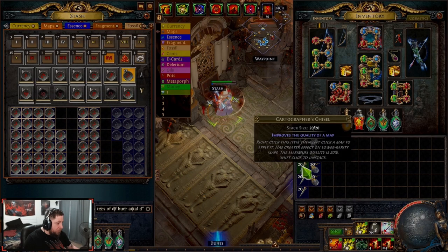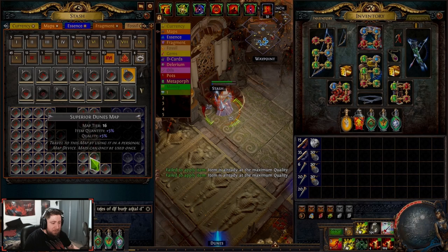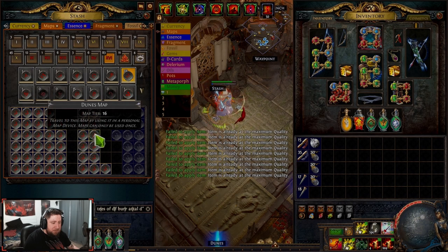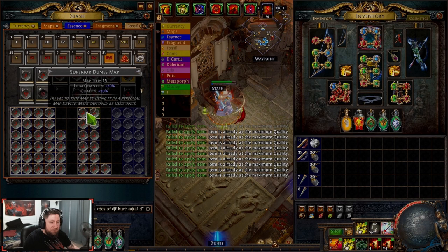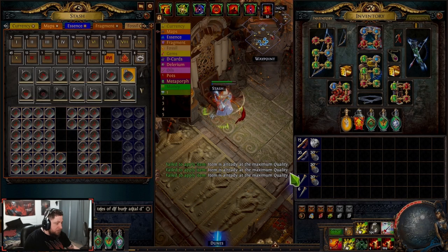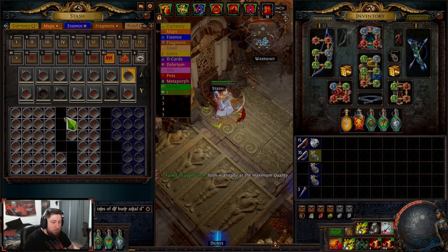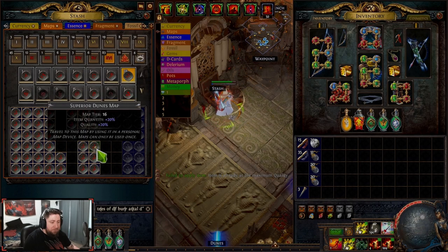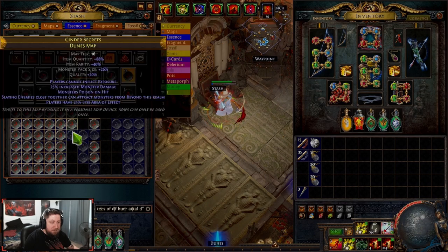You want all your maps to be gray, then go ahead and throw your chisels on them — this is very important. We want max quality on all of these; it makes your farming session really easy. You spend four chisels because you get plus five quality per chisel on a normal map, as opposed to three when they're magic and one when they're rare or higher. So it's easy to save on chisels this way. Once you have everything quality maxed, all we're going to do is slam it with an orb of alchemy and see if any of them gray out.